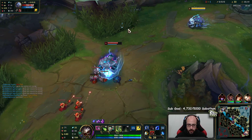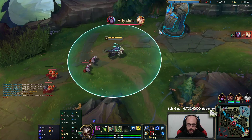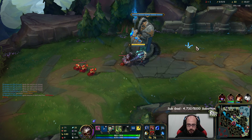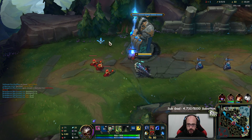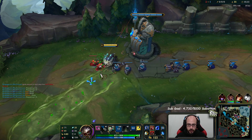Yeah, if I'm doing Nimbus Cloak, I want Barrier - I just forgot. Then I have Phase Rush to get away, and Barrier would give me increased movement speed with the Nimbus Cloak proc.